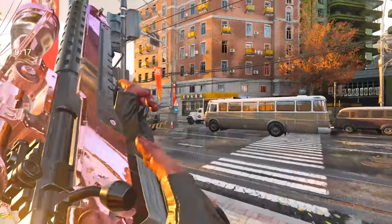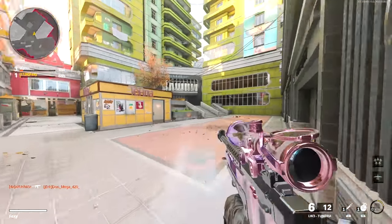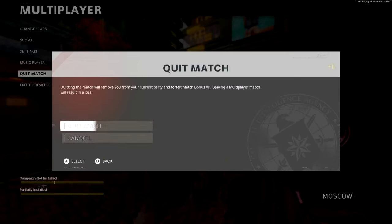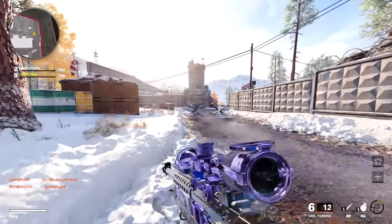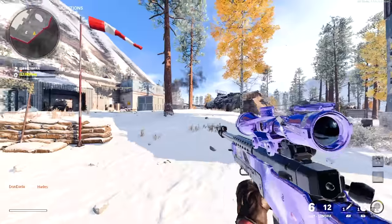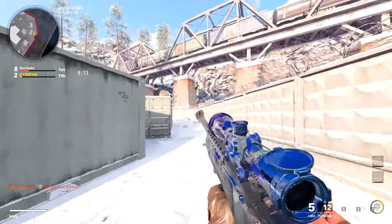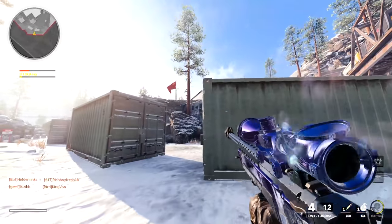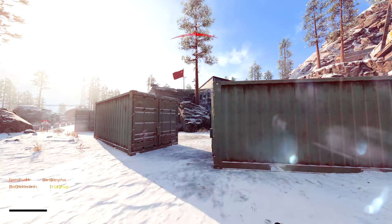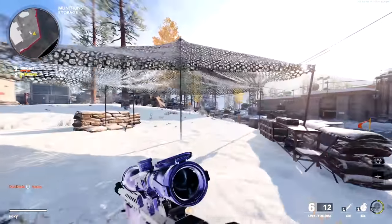There are some times where it does look like Haptic from BO3, but then there are other times where it definitely doesn't. Because of the snow on this map, the white really reflects off this camo and it looks so awesome in my opinion. I'm curious to see if I'm going to run into anyone else who has Dark Matter camo now. Normally when you start getting the camos, you start running into people who have them as well. I'm curious if the skill-based matchmaking will pick up on that.